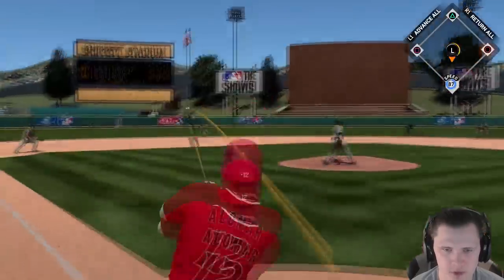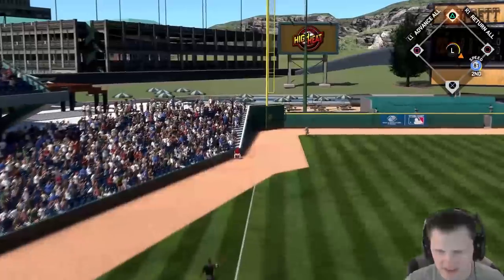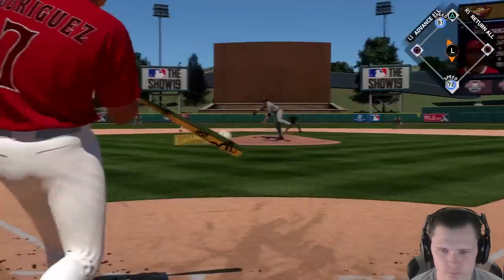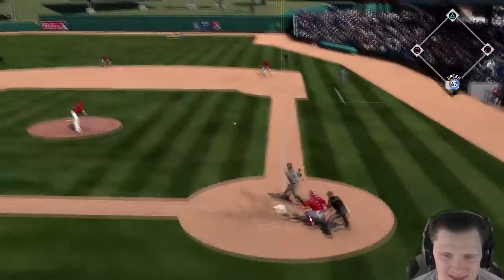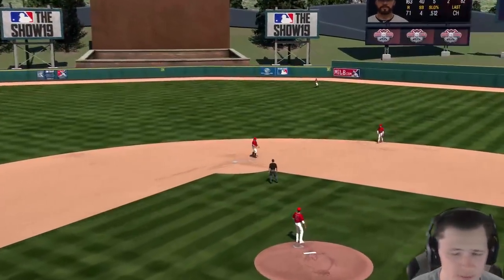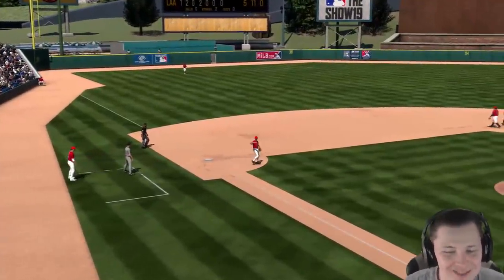We definitely need to get some insurance runs because now we're only up by one. Alomar drives that one and now we end up with the line out magic. Hornsby drives one down the line - I figured that slider was coming so I was ready for it. We're going to get a double, bringing up Pudge. We need to get this run in. Pudge shoots one right to Chipper - we've had a lot of well-hit balls, sometimes it's just not going through for us. We bring out Osuna for this inning - throw a fastball down the middle, not a good start, but he has good enough stuff. Cutter changeup away - we get him to roll it over, get a weak ground ball, which is exactly what we wanted - but it finds a hole.